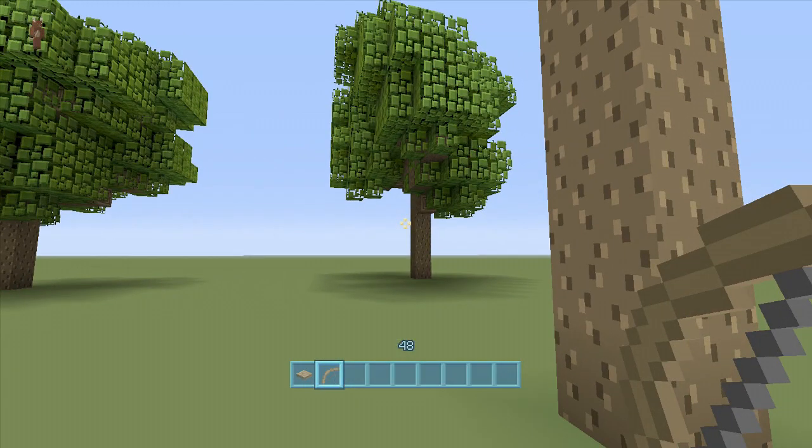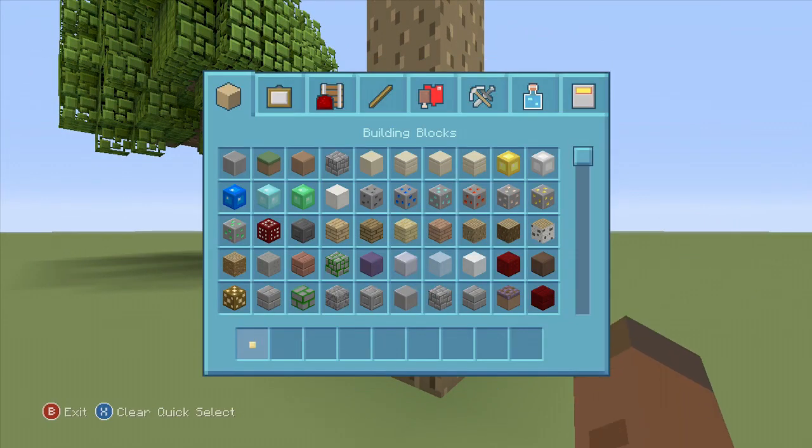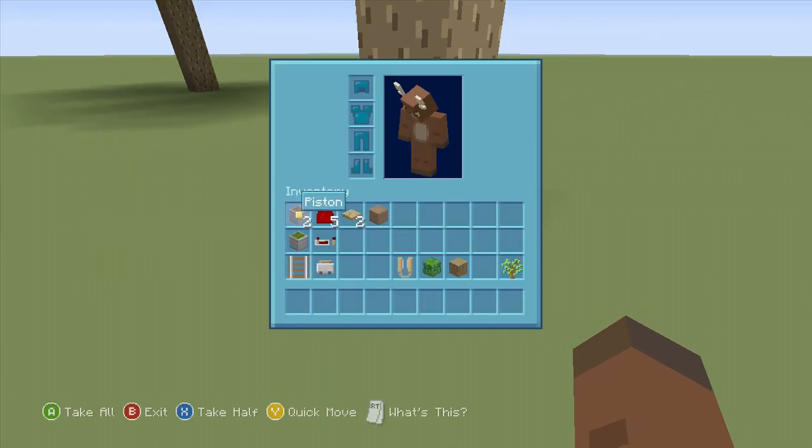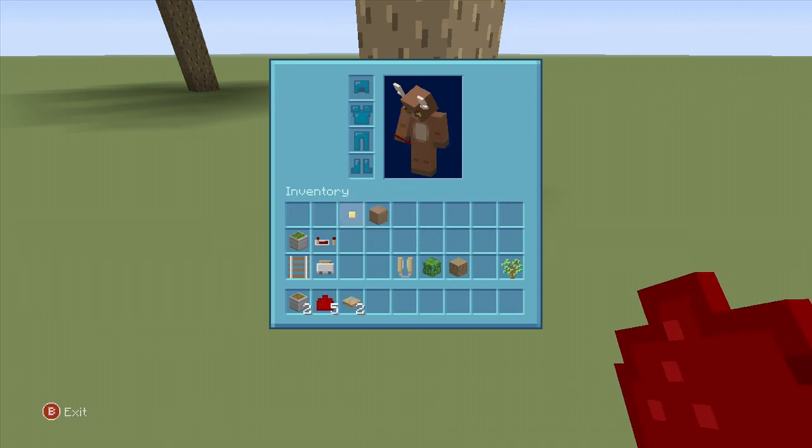We're going to build this design first and then build it into the actual tree at the end. Let me clear out my inventory. We're going to need dirt for this build if we're doing this on survival. For this build you're going to need two pistons, five redstone dust, and at least five redstone torches — sometimes you don't need that many, sometimes you do, it depends on how you're doing it.